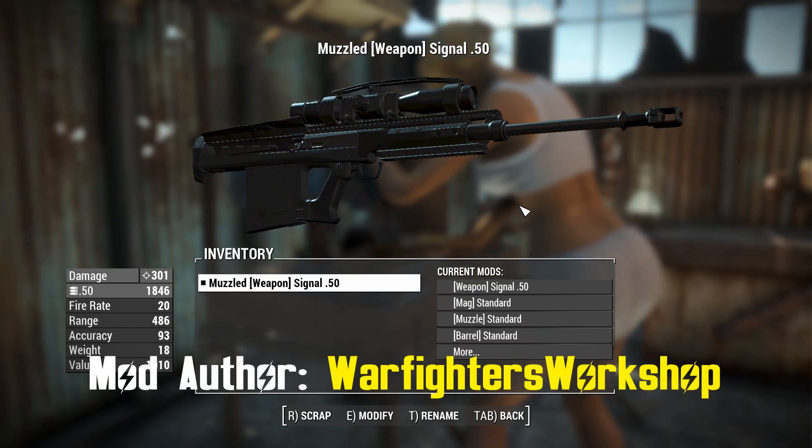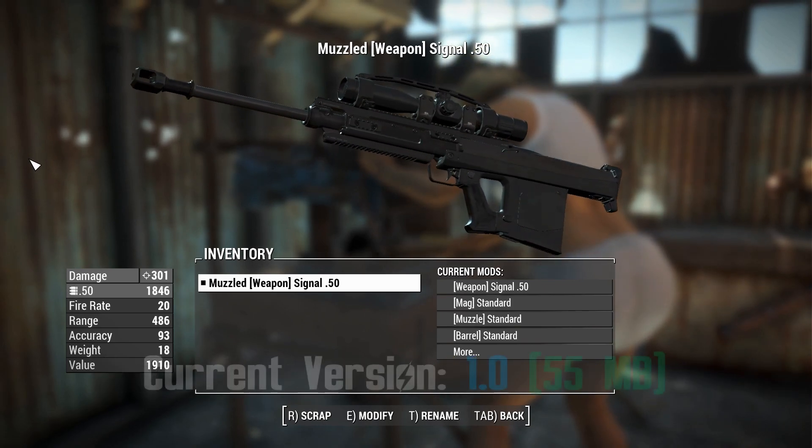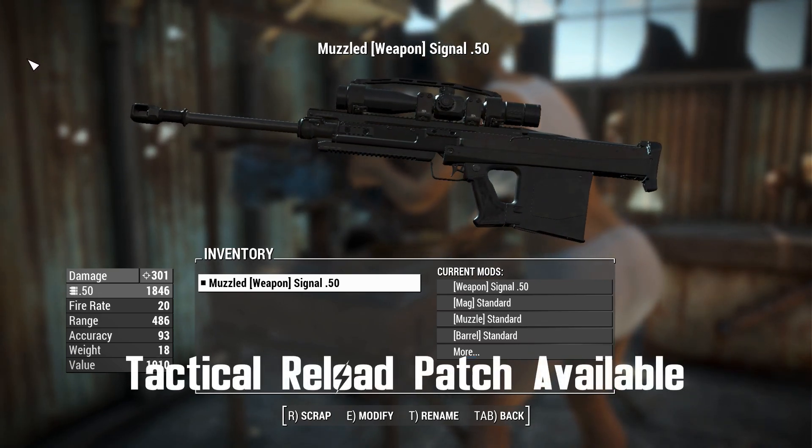G'day, this is Captain Noob and this is a Signal 50 Sniper Rifle. It's a GM Lynx, but they call it the Signal 50 in the game it's from. This is a port from Call of Duty Modern Warfare 2022.